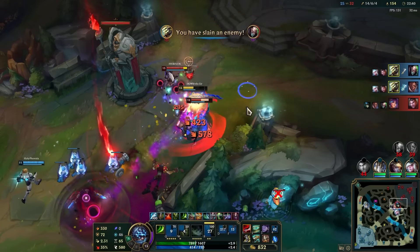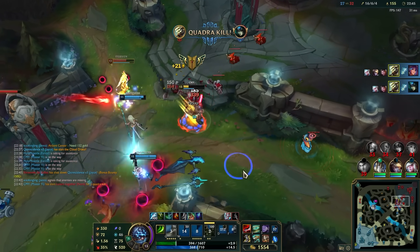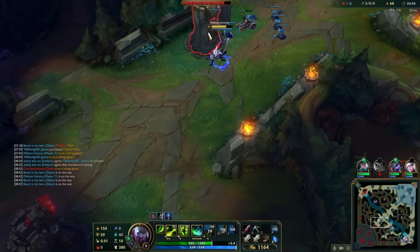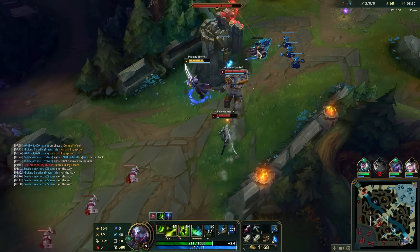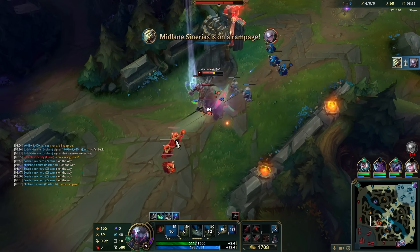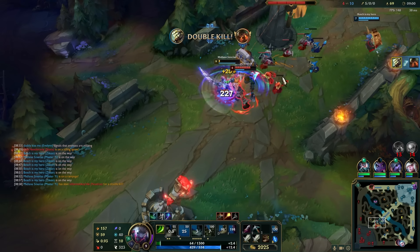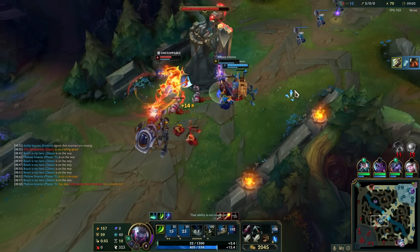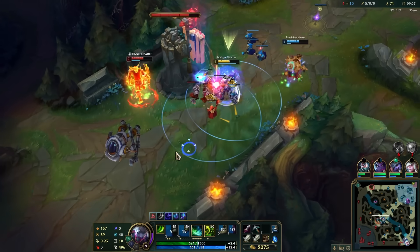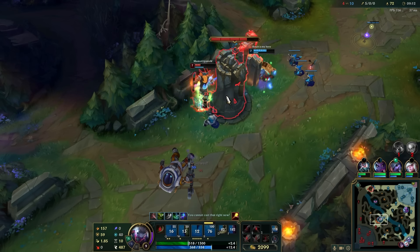The biggest power spike for Master Yi is for sure his ultimate. Before that he's not very strong in ganks, but he's indeed strong on counter-ganks or if your team has some setup. Do your camps and then gank. If you fail the gank, go take your other camps. I think the most important thing which separates me from all other Yi mains, especially the other Yi mains in high ELO, is what I call good habits. The clear I'm doing is always perfectly on time. I don't miss anything. I always know how to clear my camps perfectly and I never fail it.